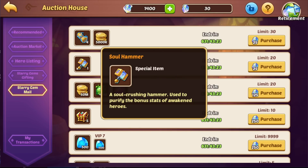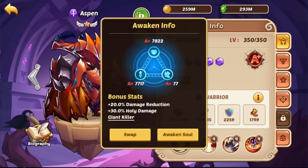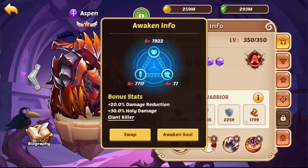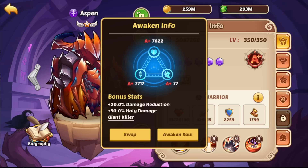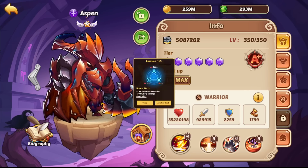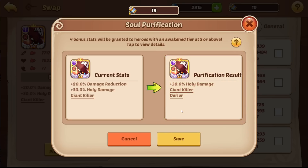I saw that there are starry gem store resets, so we have some more soul hammers. As we get closer to LFA, I want to improve our LFA role a little bit. Let's buy all those soul hammers — I'll pause the recording and buy them all, then go for the rolls. We have damage reduction, holy damage, giant killer. We are going to go for giant killer, defier, and precision. Let's go for soul purification and see what we can get. And we're done.